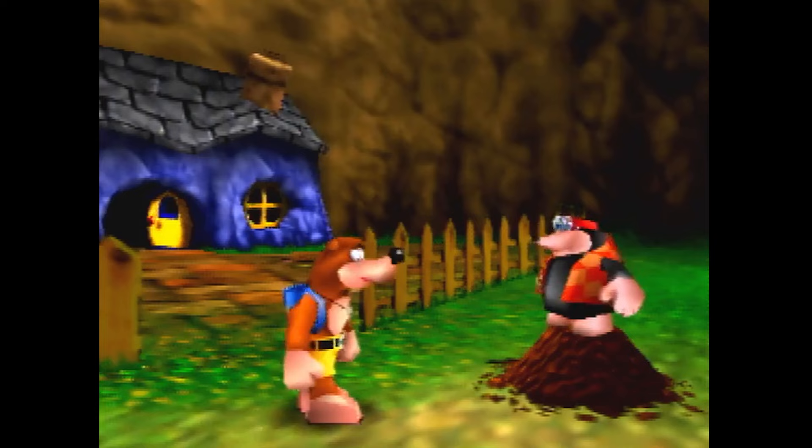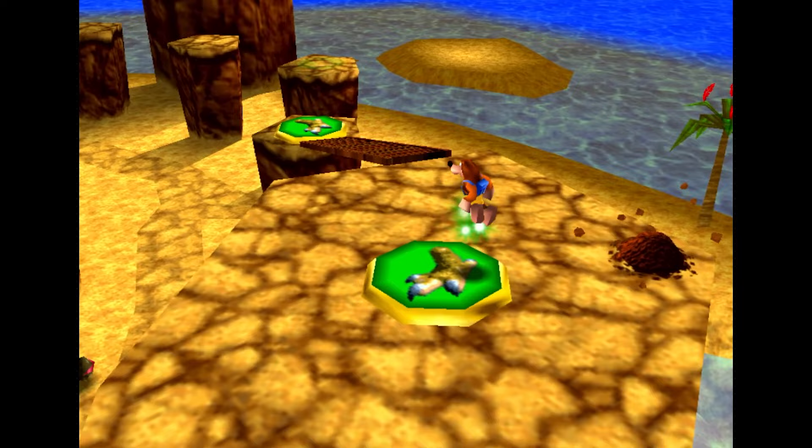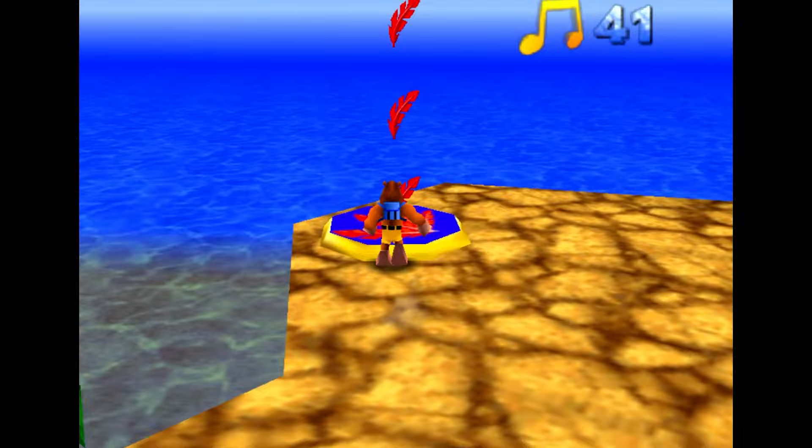But unlike Mumbo, when you find these little molehills and interact with them, Bottles will teach Banjo a brand new move, which can be used anywhere in the game. This can range from specific attacks, to Talon Trots, super jumps, or even launching into flight from these red feather platforms.